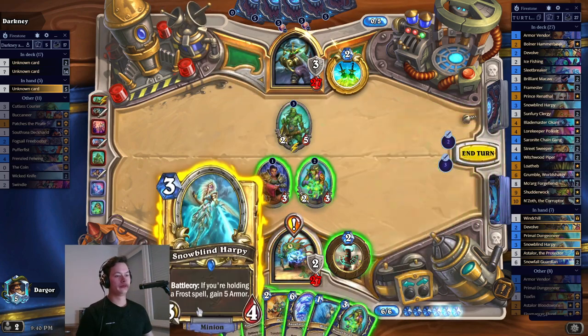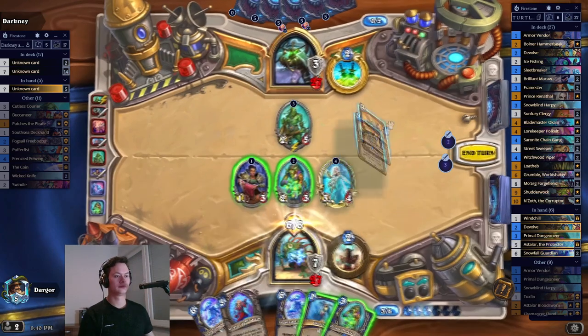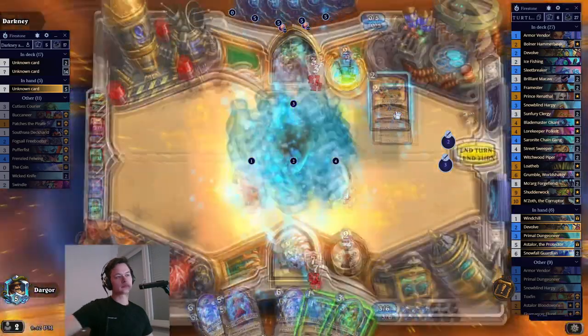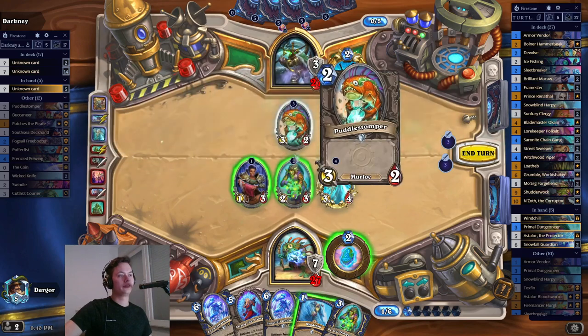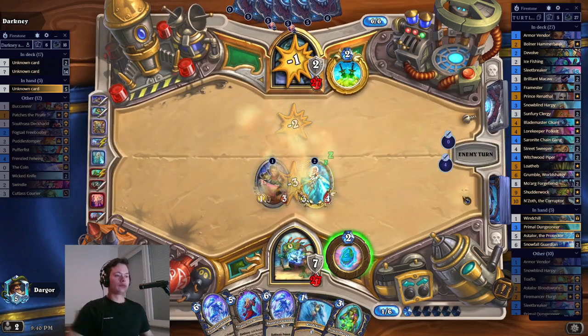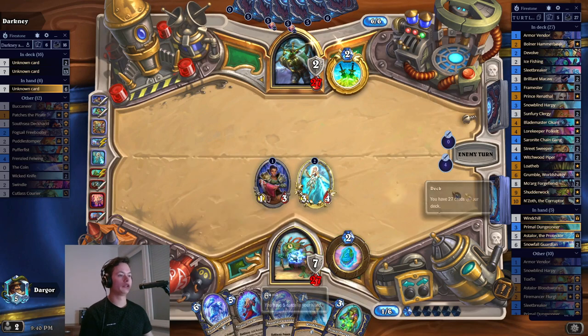I think I am going to devolve that still. Puddle Stomper, bye bye. Next turn I can play my Astelore, get more armor.